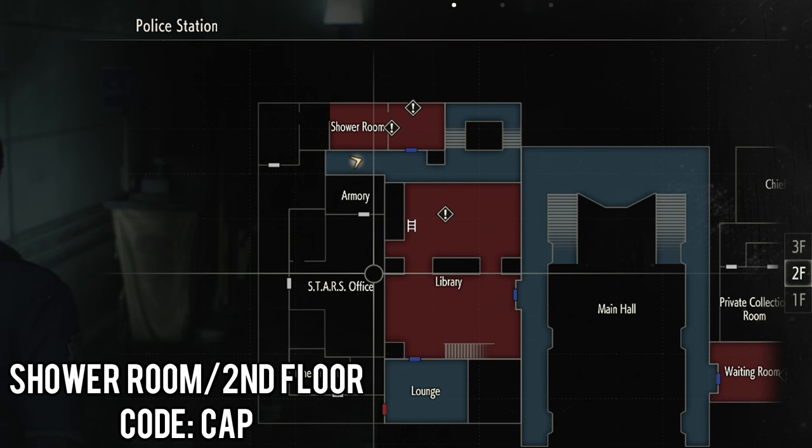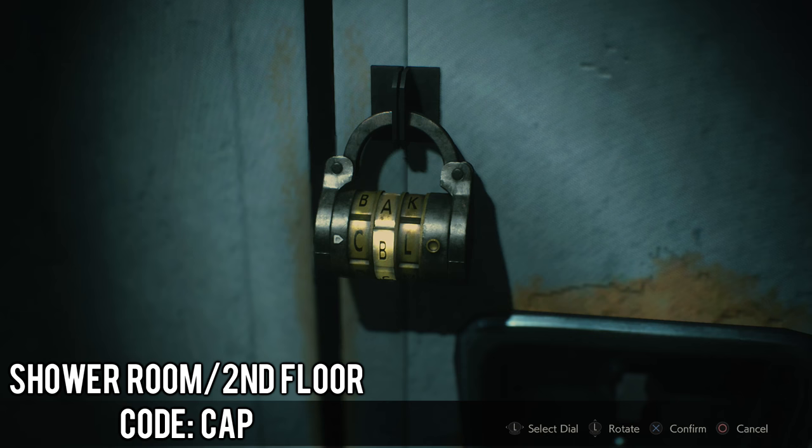Now we're headed over here towards the stairs. Go to the second floor and you'll find a locker. The code is CAP — C-A-P. You'll find some shotgun shells in here.